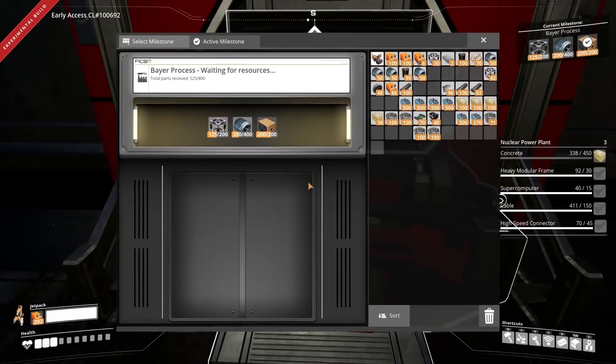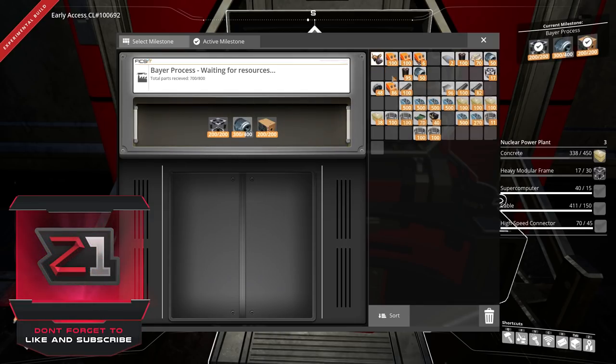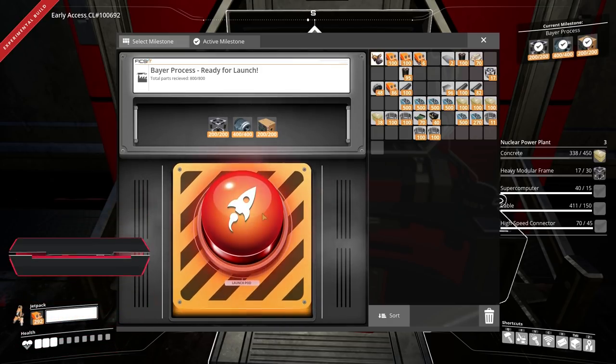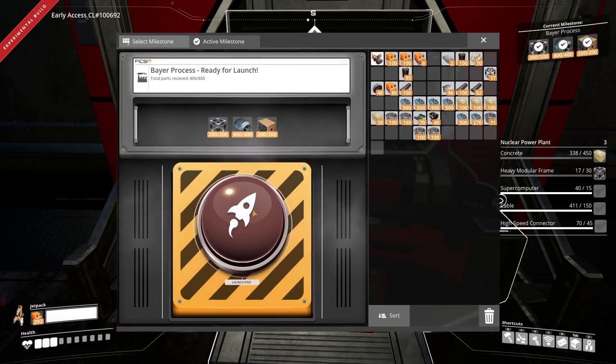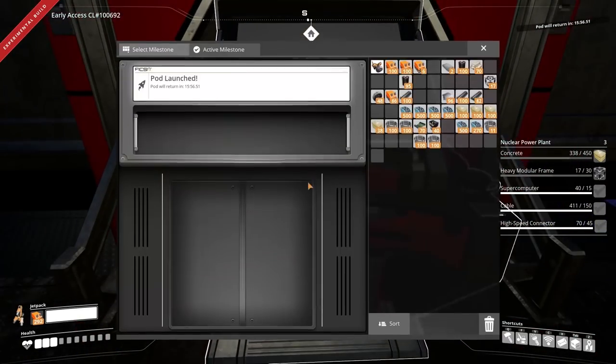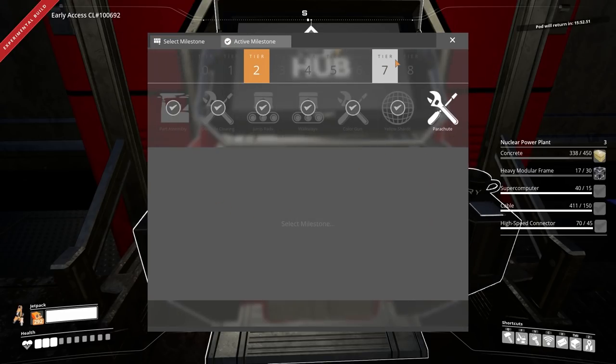Welcome back to Satisfactory! Last episode we built two nuclear reactors. I was going to build six but they're quite large, and we didn't really do anything else with them because we needed the Bayer process — which we just unlocked. That's right, we have done it — the Bayer process is unlocked.